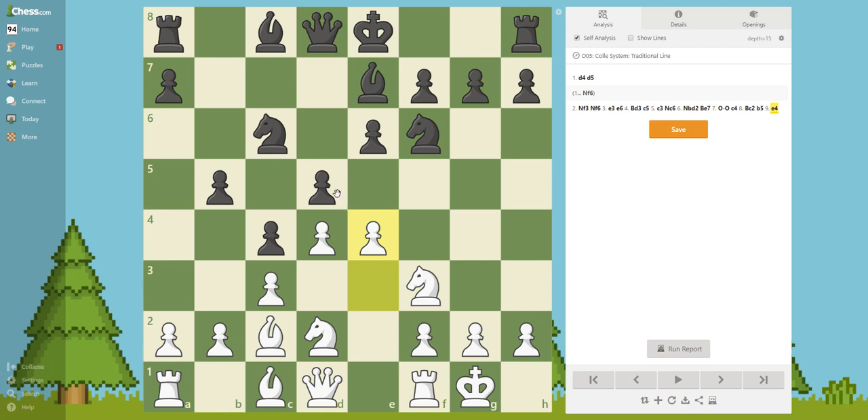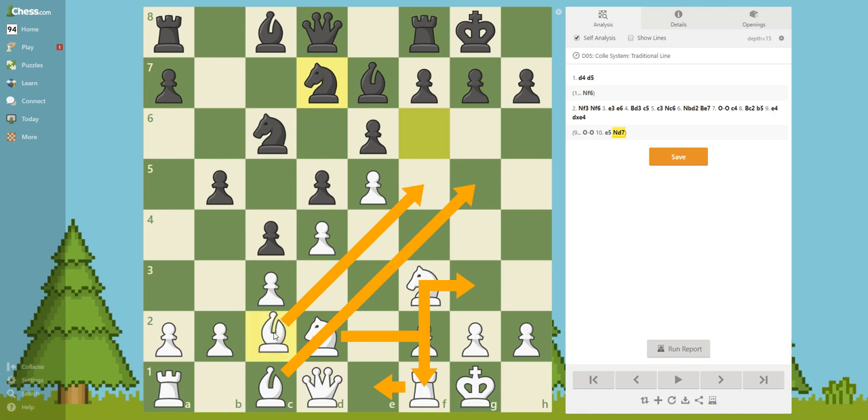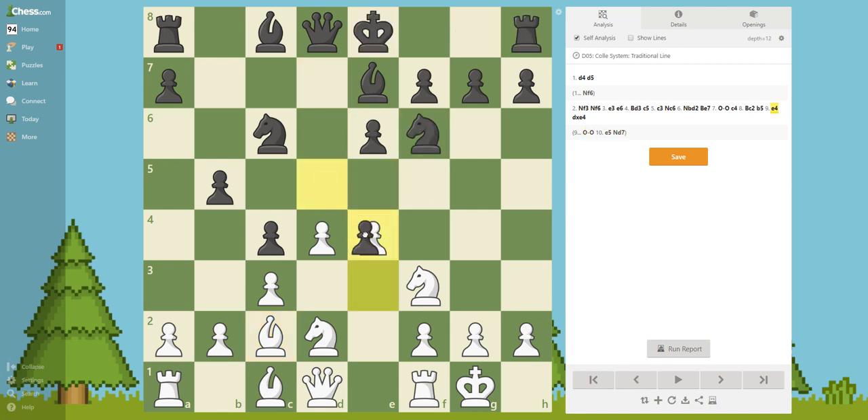Now black took, because for example if he plays castling and we go here, he doesn't want to allow this because his position is going to be cramped. Now he has to go here, and then we can maybe go with the knight here, and our pieces are really, really good towards the king. That's why he took. Pause the video - of course white takes at e4.